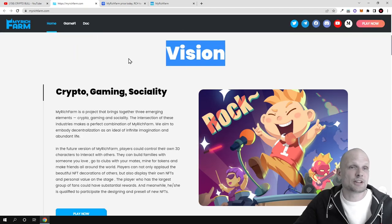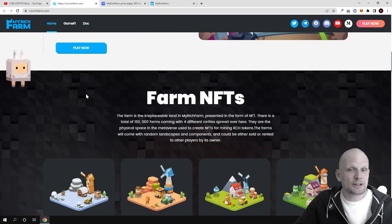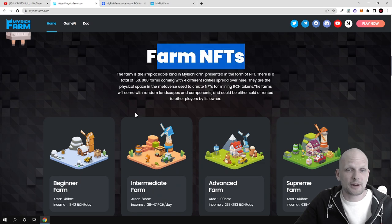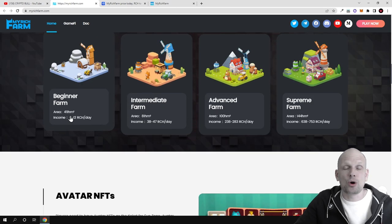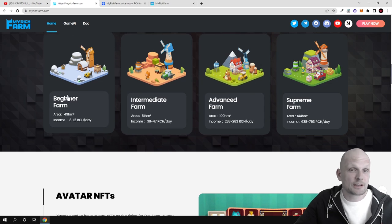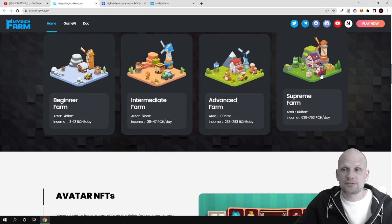Here is the game's website at myrichfarm.com. You can come in and read about their vision, crypto gaming, and sociality. Now, here are the farm NFTs. There are four types of farm NFTs which you can buy, and owning any of these farms — depending on which farm you have — you can straight away start making profits. For example, if you have a beginner farm you can make from 8 to 12 RCH a day, and similarly for all other farm types.